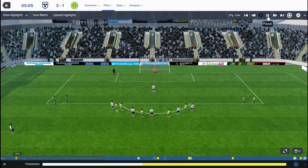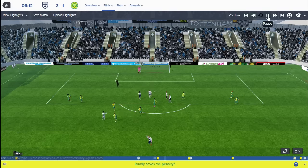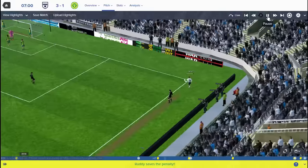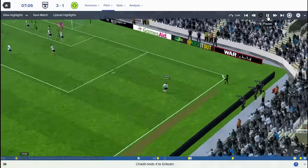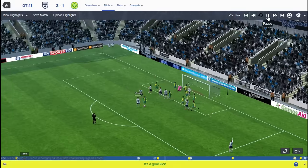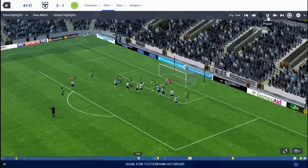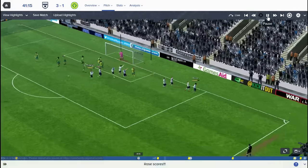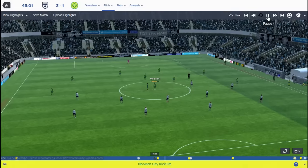My new striker, who I'll show you at the end of this game, stepped up. Unfortunately the penalty was a little bit soft and we just couldn't score from it. Ericsson then had a corner, the ball got played around but we couldn't convert. Just before half-time, Danny Rose managed to convert a Christian Eriksen cross to make it 1-0 to us.